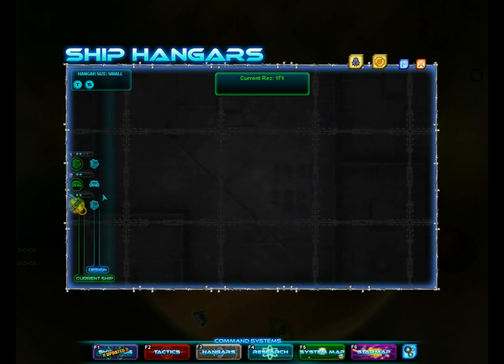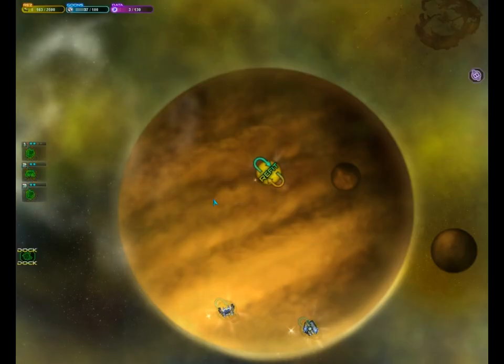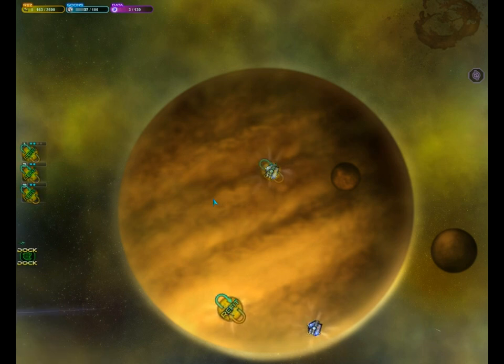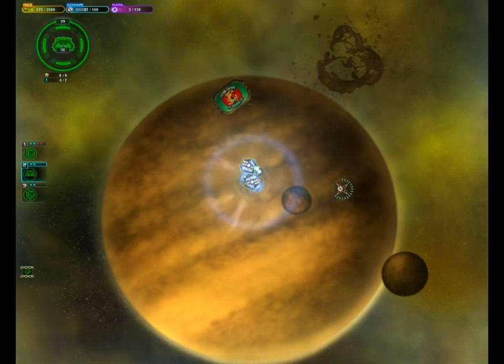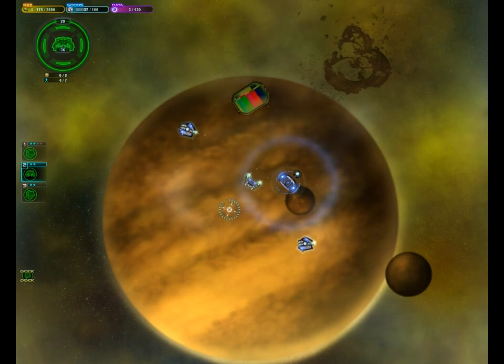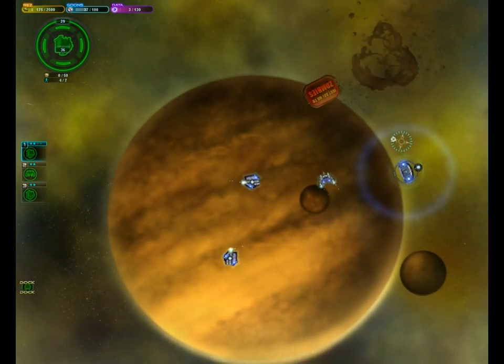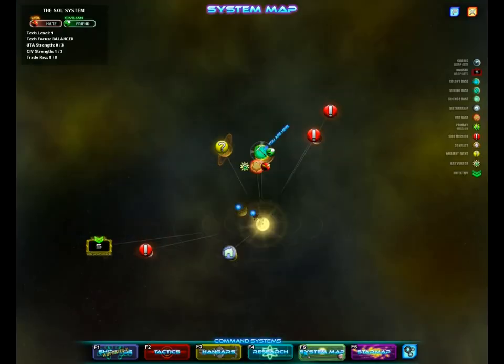Alright, now we've just got to refit all the ships — and off they go. One thing I love about this game is that after you get through the tutorial, it becomes a very open-ended game, and I really love those kinds of games. Well, not open-ended, but you don't have to follow the story — you can just do whatever you want for a very long time. So let's check out the system map — I want to find another UTA patrol.